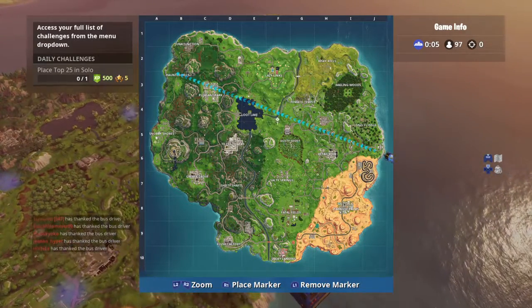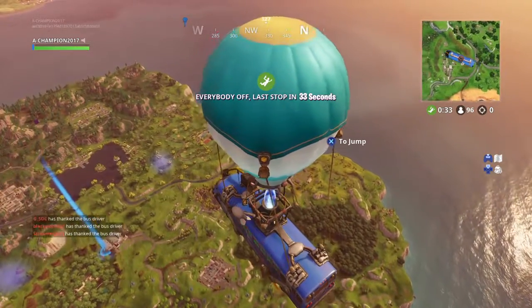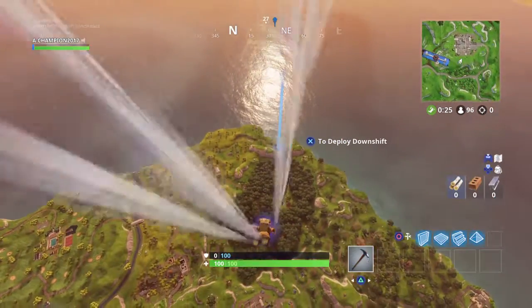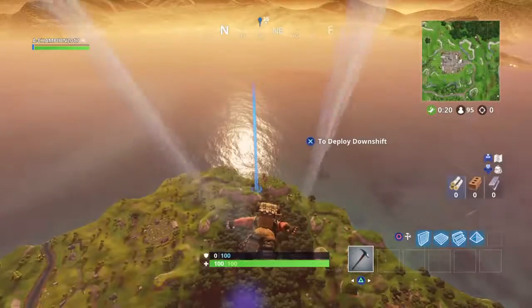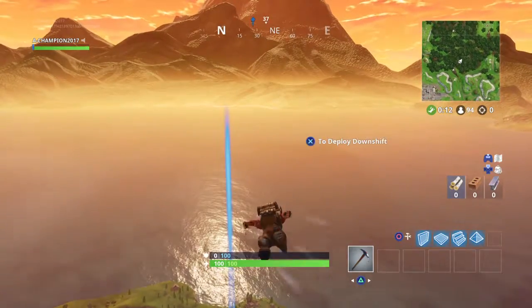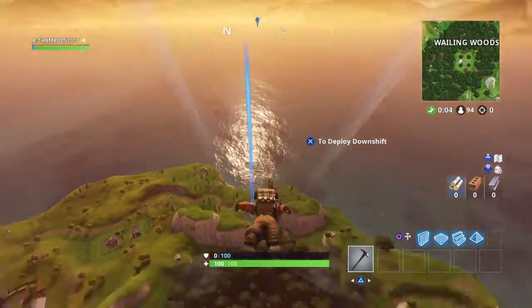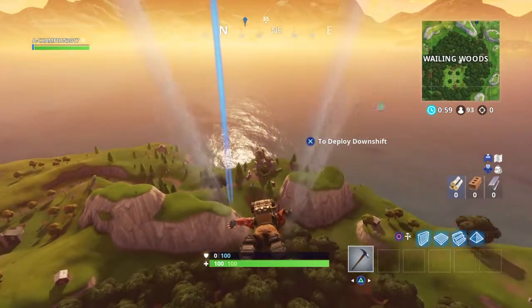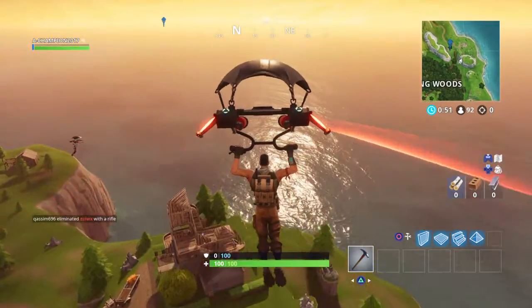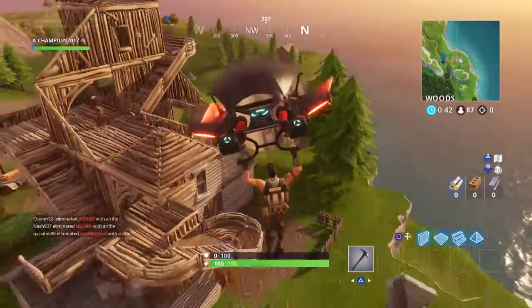My strategy for this second game — I'm gonna land at Dusty Divot, but I'm not gonna land in the crater. I'm gonna aim for the architect house over at Wailing Woods. Wailing Woods doesn't have so many people so I can practically survive. I'm rapidly pressing the axe button so I can glide to the architect house — it's very far. That guy is also aiming for the architect house and he's a default skin like me but I bet he's a pro player.